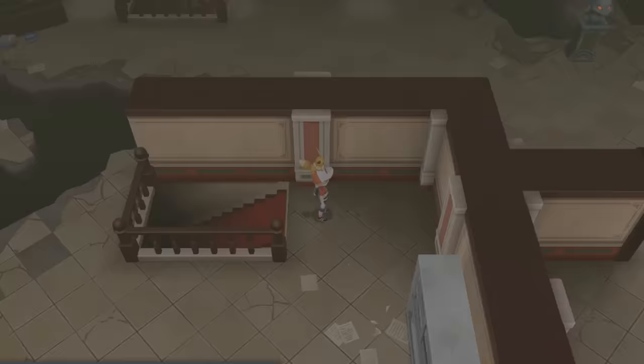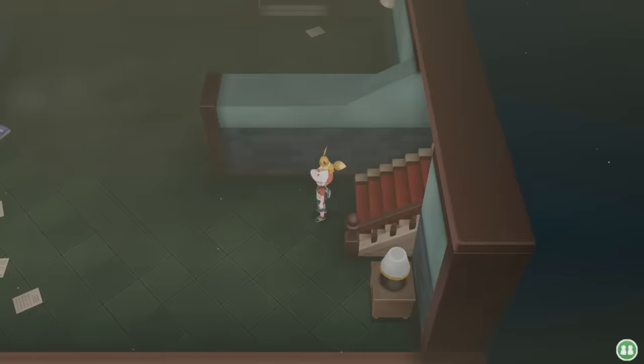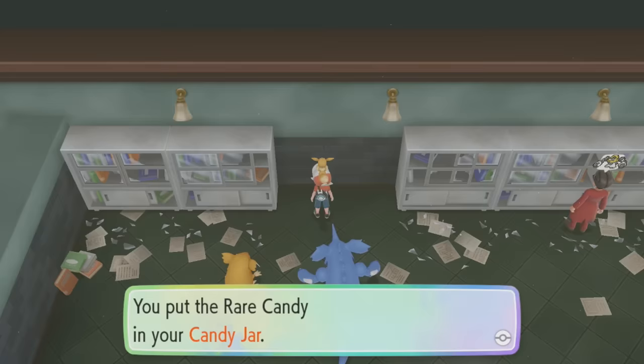Two more Rare Candy can be located in the Pokemon Mansion at Cinnabar Island. The first is on the third floor, just past the Burglar, found in plain sight. The next one is located in the basement in the middle room at the top of the floor, reachable by first pressing a switch that unlocks the door guarding it. Once again, incredibly easy to find.